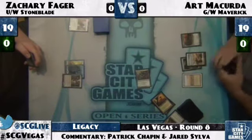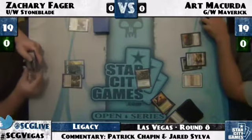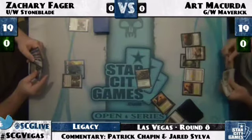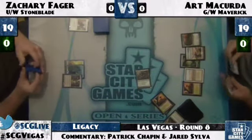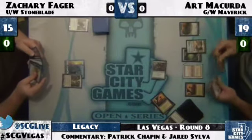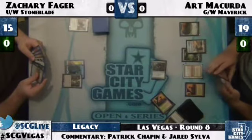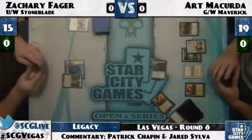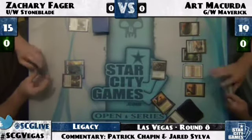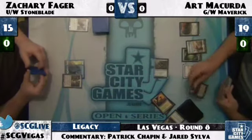Thrun comes in and hits Zachary. Zachary's holding a Jace the Mind Sculptor, looks like two Swords to Plowshares, two Force of Will, and a Counterspell. In Art's hand it looks like a Wasteland — or actually Tower of the Magistrate — Swords to Plowshares, and a second Savannah. From the looks of it, Art is all in on this Thrun, and honestly, it's probably going to be enough. That is the silver bullet against a lot of these blue decks.